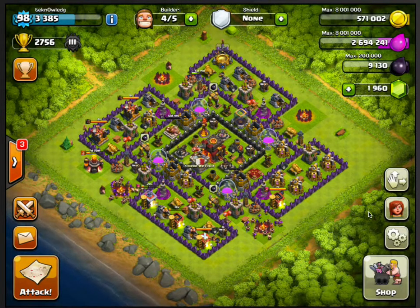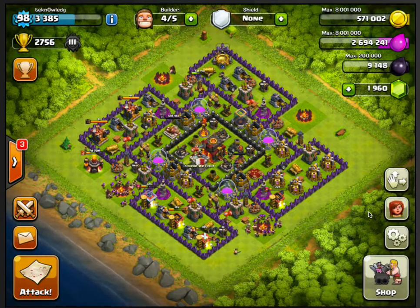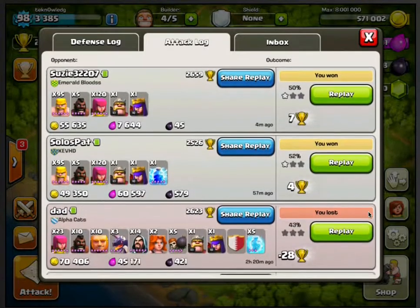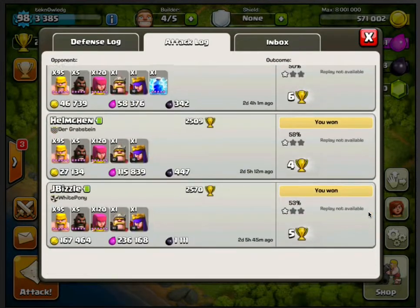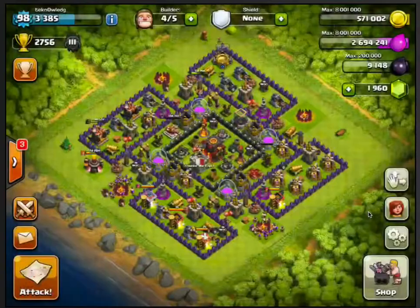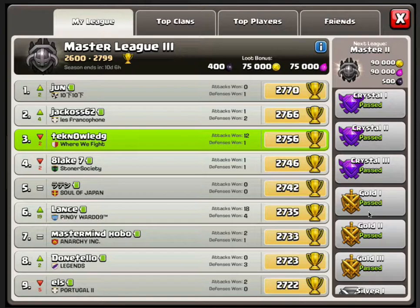I wanted to show you my attack strategy for higher levels. It's a very cheap way of doing a lot of attacks, keeping your resources low and cashing in on the loot bonus. Right now the loot bonus I'm getting is about 75,000 gold, 75,000 elixir, and 400 dark elixir per attack. I'm usually up in Master 1 or Champion so it's obviously a lot higher there.